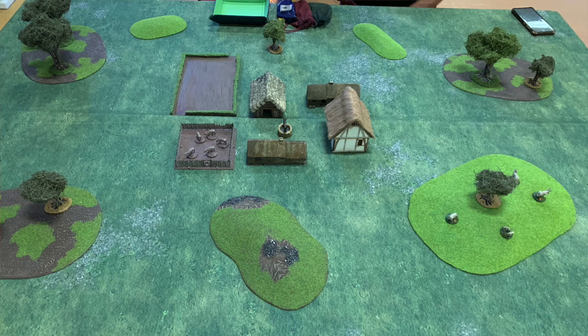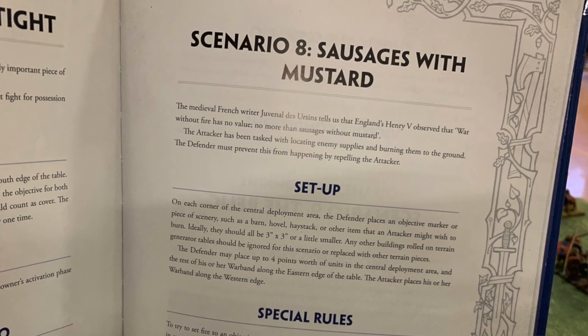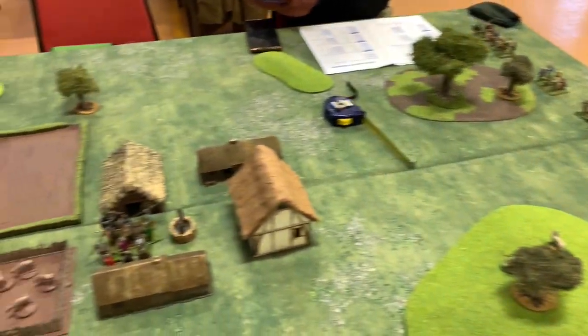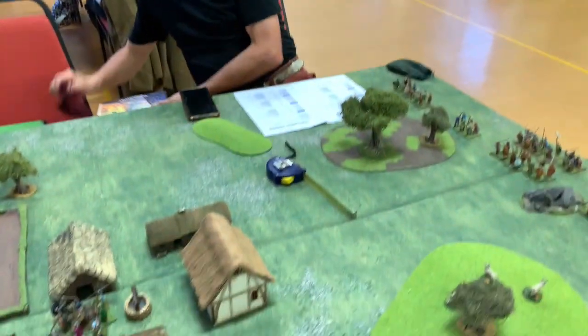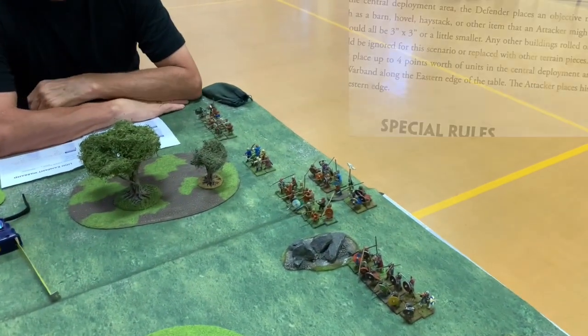Here's the table before we put any troops on it. You can see there's a little village in the middle of the table. Steve's going to try and defend that village and I've got to try and burn it down. It's from page 149 in the Lion Rampant book — scenario eight, called 'Sausages with Mustard'. I'm coming on with my Normans on the left, and Steve is coming with his Anglo-Saxons on the right, with a unit already in the village.